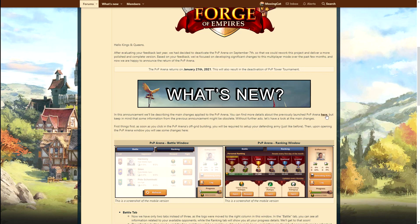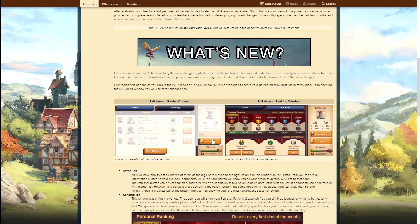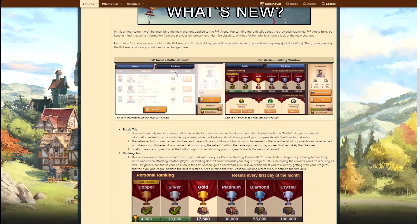I don't think I'll go over the old PvP arena, but if you played on beta back then or on the international server - I believe they trialed it there and I got a chance to play it - we'll see how it works now. So first thing, as soon as you click in the PvP arena, you will be required to set up your defending army. Then you'll have some windows: a battle window and a ranking window. This seems quite similar at least.